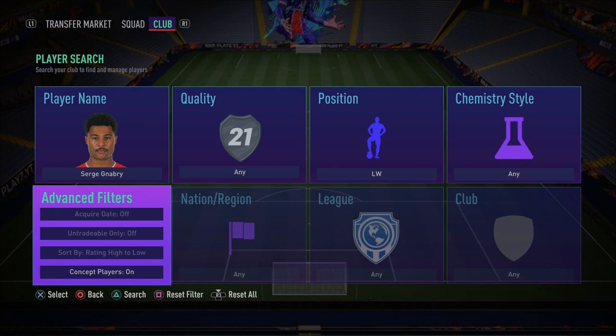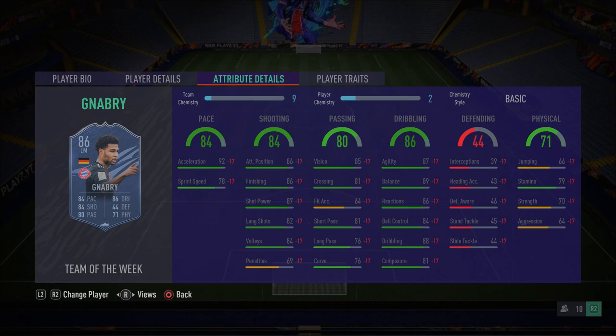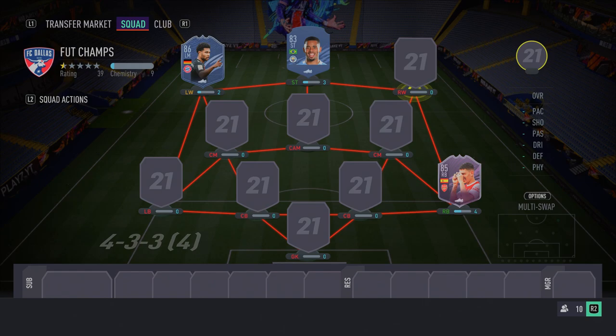In the left wing spot, we have Serge Gnabry — his in-form card, which is incredible. His acceleration is very high even if sprint speed isn't the best, so it averages out. His agility, dribbling, and ball control are all top-notch. His finishing is very good and he's got amazing shot power, which feels like it boosts finishing in this game. He has four-star skill moves and four-star weak foot.